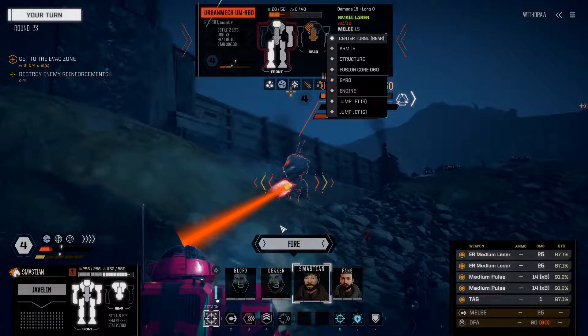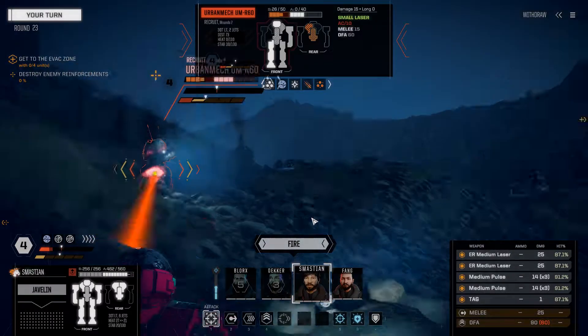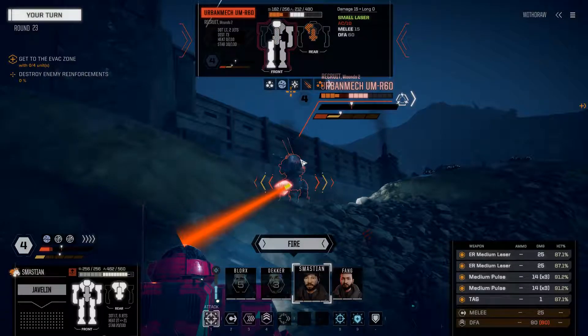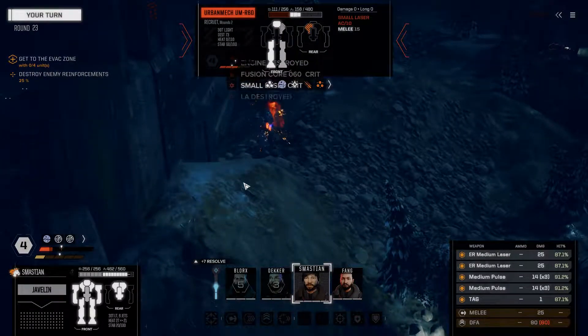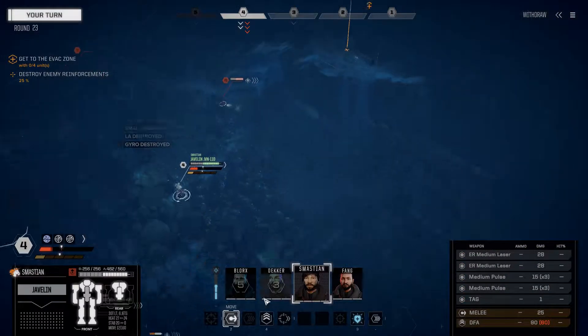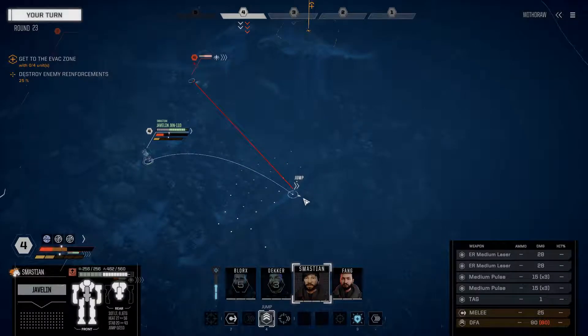A fortunate thing about destroying the right torso is we managed to get rid of his autocannon - that's a bit of a boon for us. His frontal armor isn't all that tanky - screw it, just fire everything and eliminate him. And he's gone. One less source of incoming fire. At this rate we may very well just completely eliminate the enemy team.